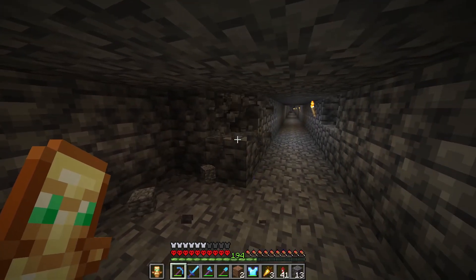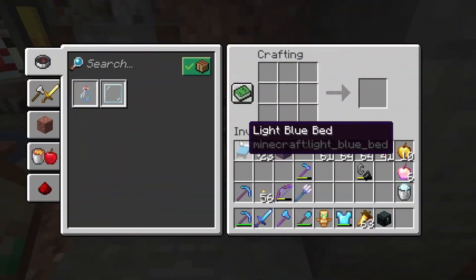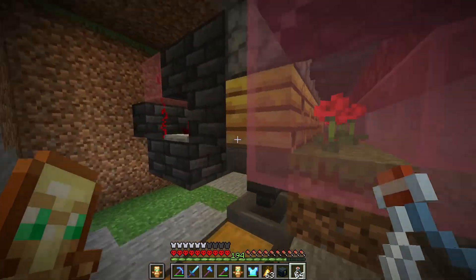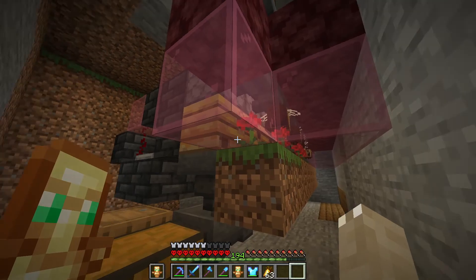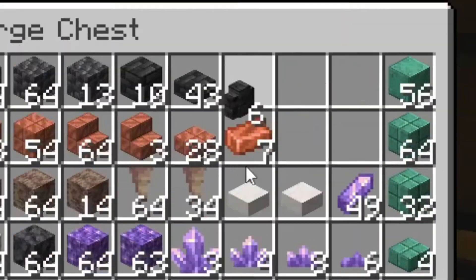I'm not going to mine by hand — I'm actually going to build a tunnel bore. So we need to craft glass bottles and put them in the bee farm collection system instead of shears, so we can have honey blocks to use. Another thing we need is coral fans, slabs, walls, and ancient debris.